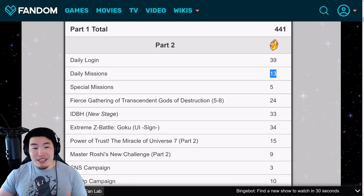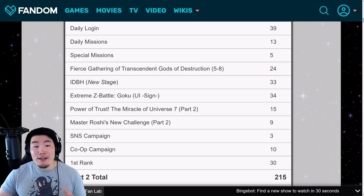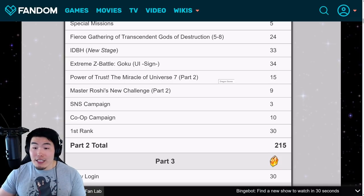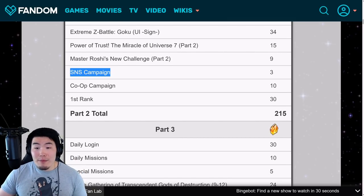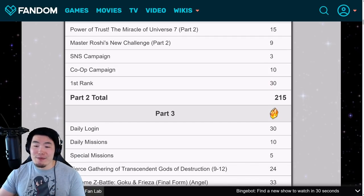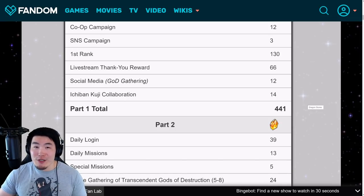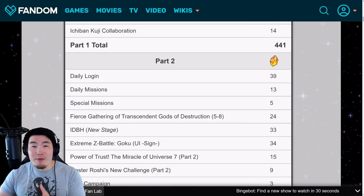Moving on to Part 2: daily login for 39 stones, daily missions for 13 stones, special missions for 5 stones, more stages of the Gods of Destruction event for 24 stones, a new Infinite Dragon Ball History stage for 33 stones, an Extreme Z-Battle for INT Ultra Instinct Goku — which I'm super excited for — worth 34 stones, 'Power of Trust Miracle of Universe 7 Part 2' stages for 15 stones, Part 2 of Master Roshi's New Challenge for 9 stones, an SNS campaign for 3 stones, co-op campaign for 10 stones, and top grossing for 30 stones. Part 2 comes to approximately 215 free dragon stones — around half of what Part 1 had to offer, but still pretty decent.